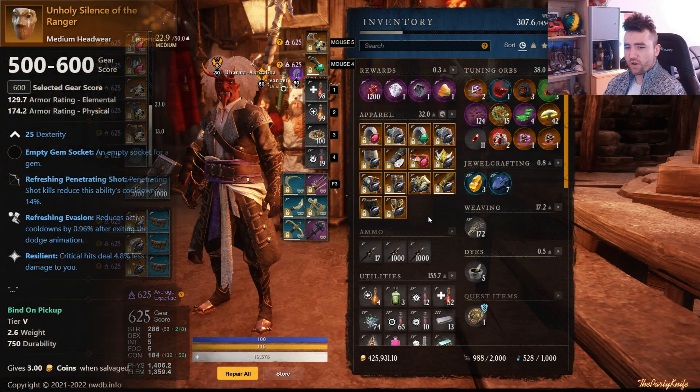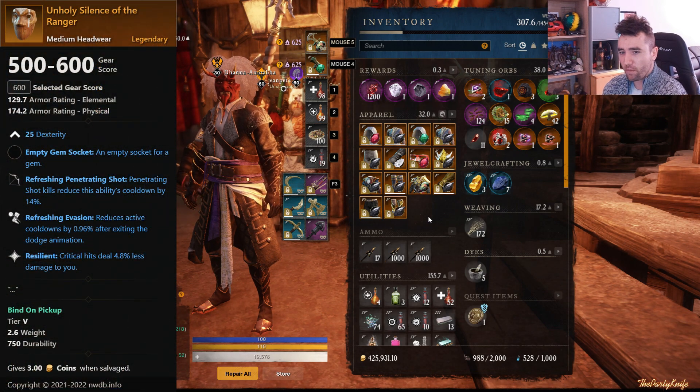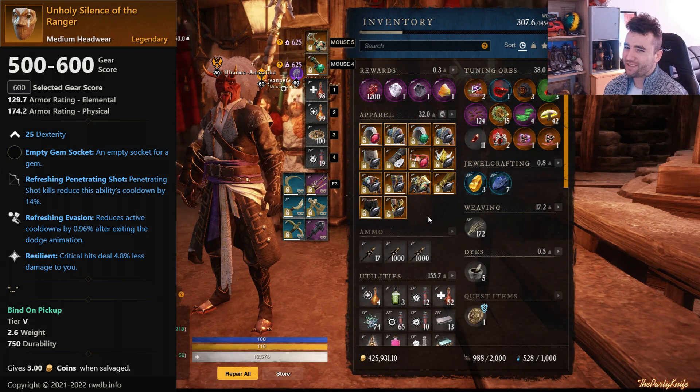Then we have another piece — the Unholy Silence of the Ranger. This drops in Murkguard from the top priest, Archmagister Vokis. Refreshing Penetrating Shot, which is not the best ability perk for PvP, Refreshing Evasion, and Resilient. I thought I'd include it nonetheless — I personally think they should just completely change that ability perk, but that's just me.